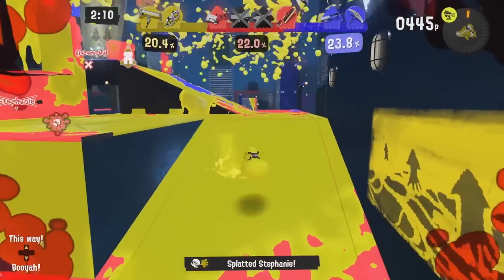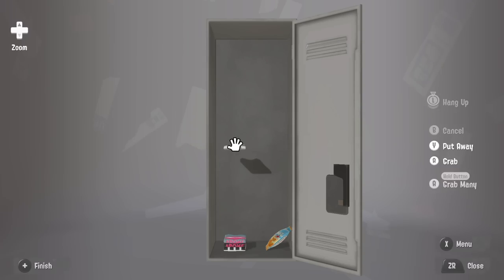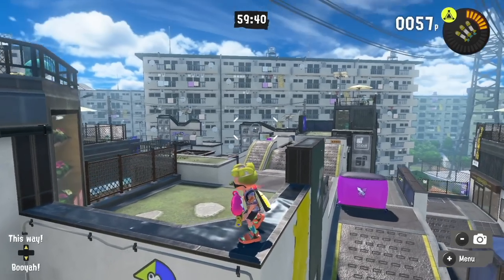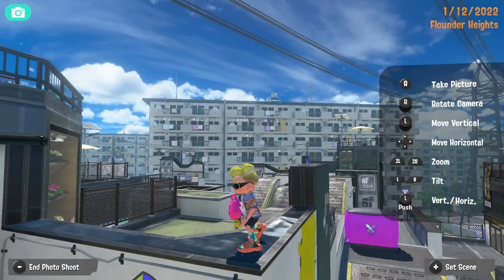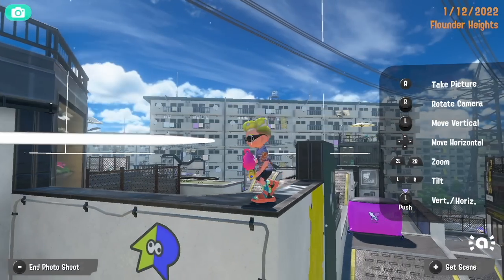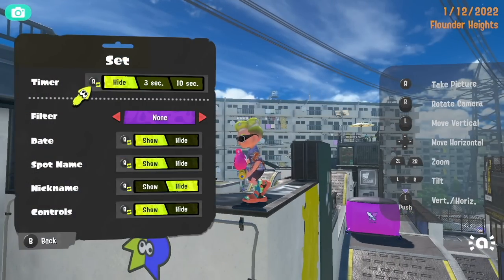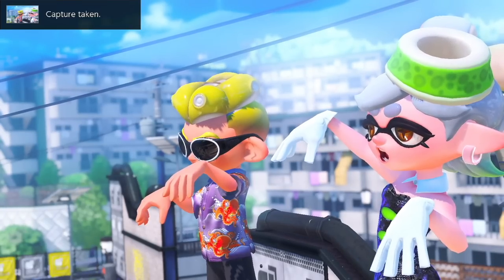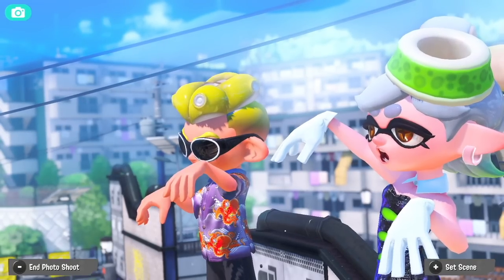T-shirts can now be folded in lockers, which is nice if you want to fold your t-shirt. You can now enter photo mode whilst in recon mode, even with other people in a private battle, so you can pose for the squad. And if you're by yourself in recon, you can actually get amiibo to appear as well — spawn them in just as you usually would.